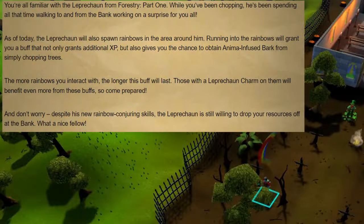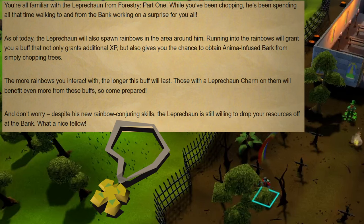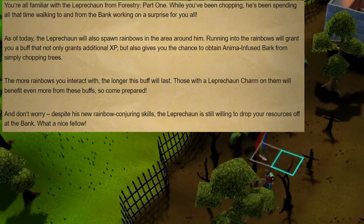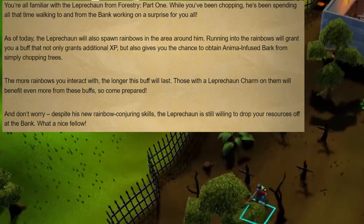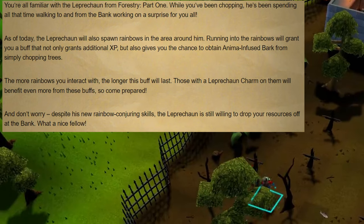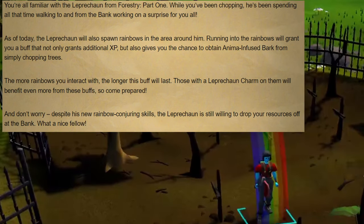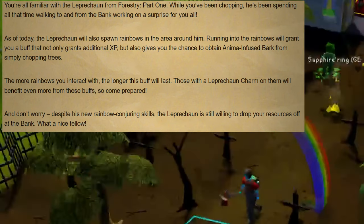The final event is actually a reworked one — the Leprechaun event. This event spawns with the use of a leprechaun charm in your forestry kit. The leprechaun event was added in part 1 of forestry, and the leprechaun worked as a bank to deposit logs into while you're woodcutting. This effect still works, but now he also brings with him rainbows which spawn around the area. Running to these rainbows and standing on them will reward you with a buff for additional XP, as well as a chance to get anima infused bark just by cutting trees. The more rainbows you interact with, the longer the buff lasts. If you have a leprechaun charm on you, you will also be rewarded with even more buffs.